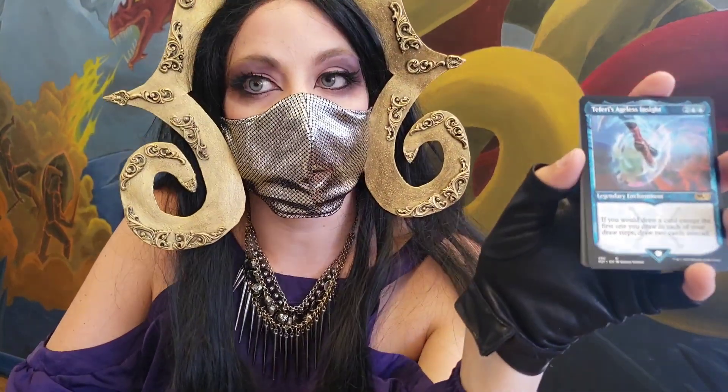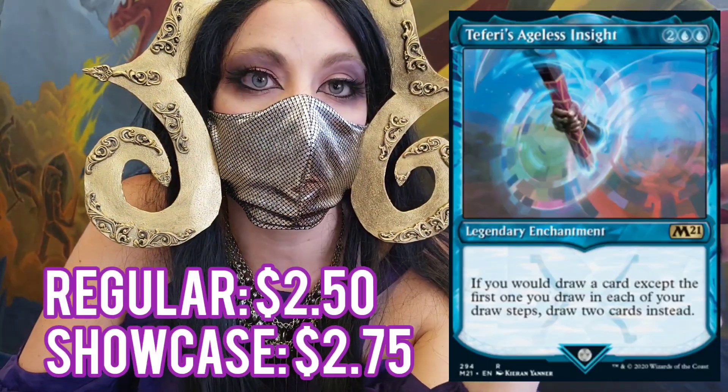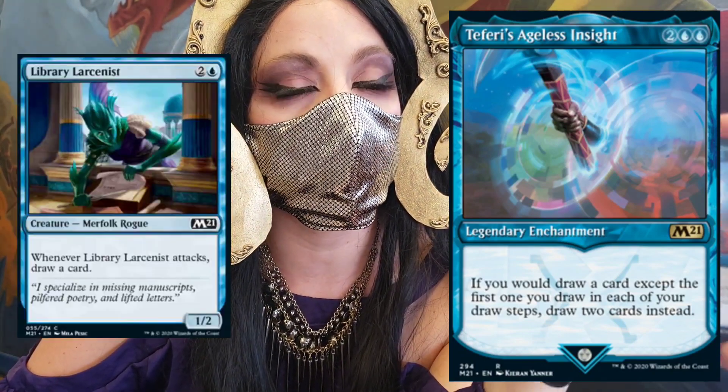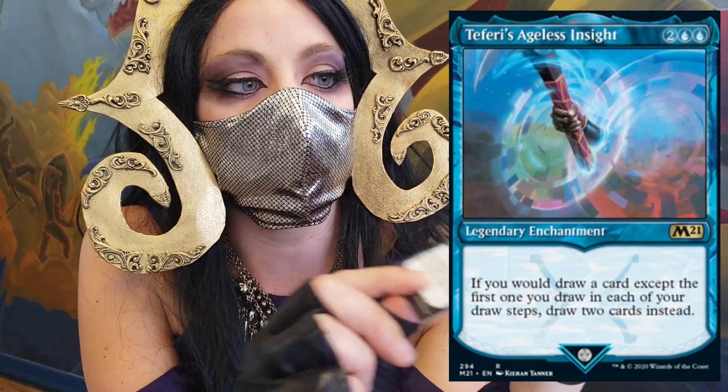Teferi's Ageless Insight — not quite Teferi which is a bomb in this format, but if you would draw a card except the first one you draw, you draw two instead. There's actually a really cool combo with some cheap blue cards: whenever one attacks you draw a card, get this out and you'll draw two.